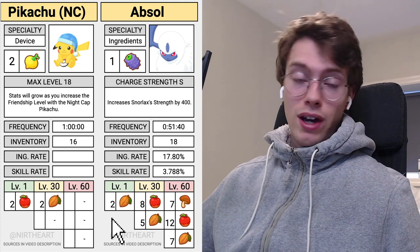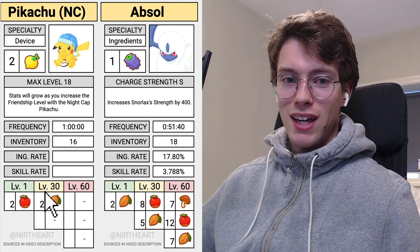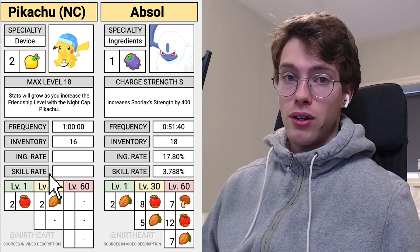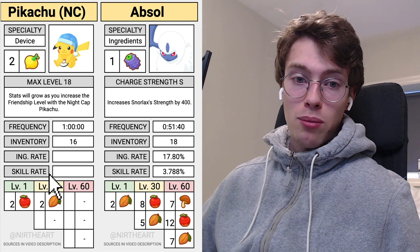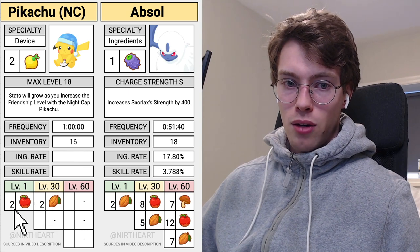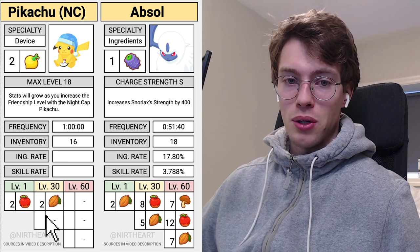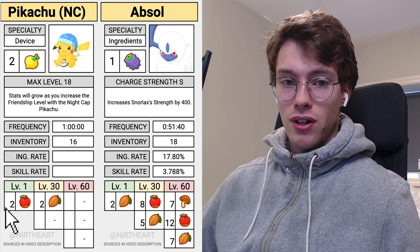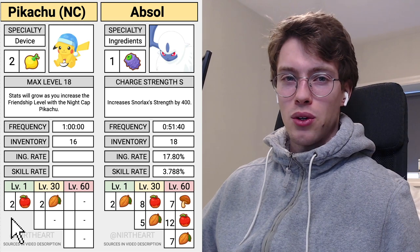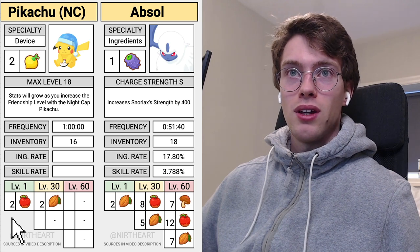An honorable mention right at the start is the Nightcap Pikachu. It has a max level of 18, so look away from level 30 here. The Nightcap Pikachu will farm Grappa Berries, which is the electric type berry, and it will also drop you apples and cacao. The frequency, inventory, and number of these depend on the level, but using max level as an example, you will get a decent amount of cacao and apples. It's a nice supplement, but overall it's not enough to really cook any sizable dishes.